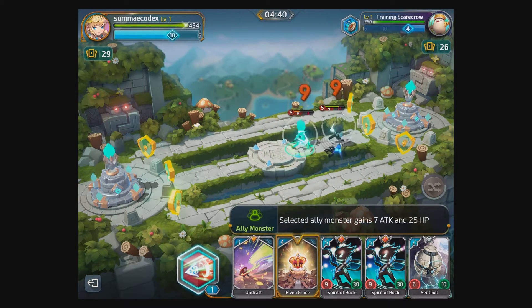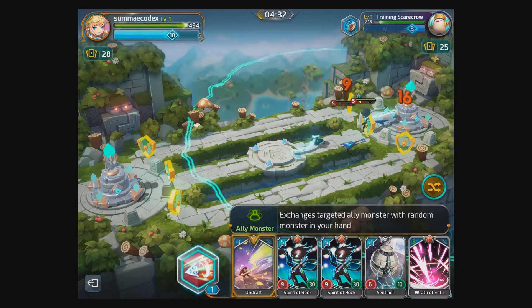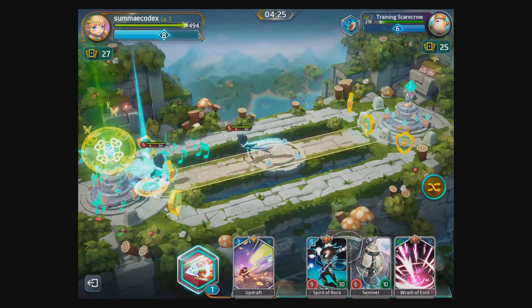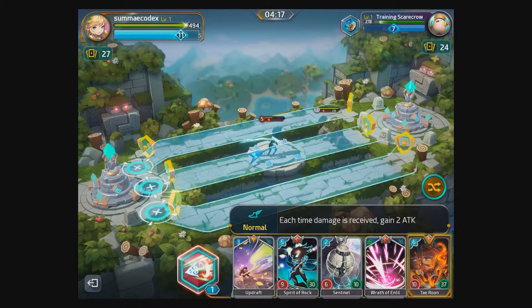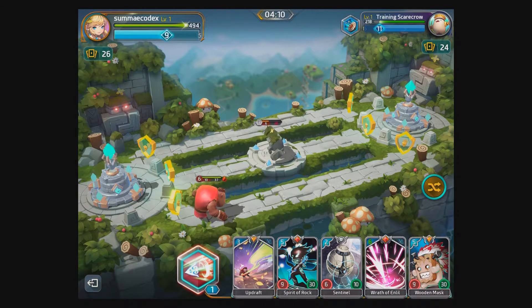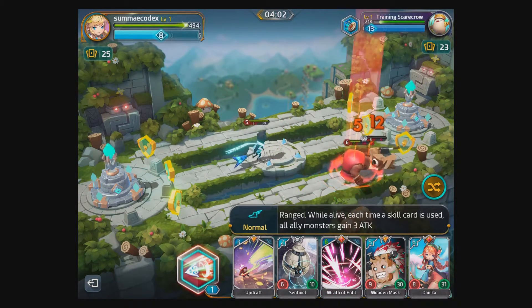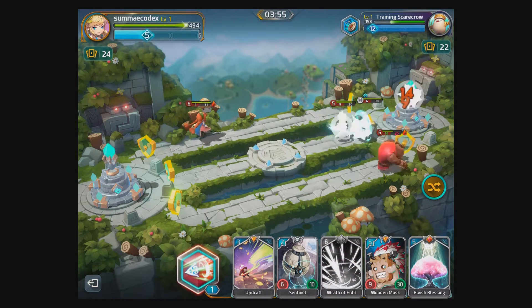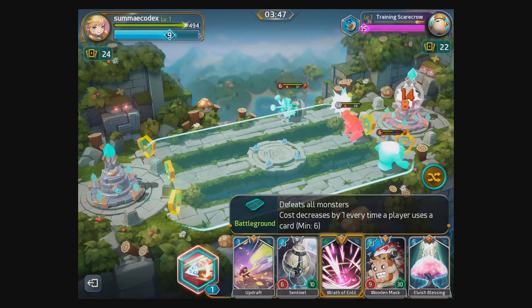What have we got? Can we buff our card? What's Updraft? It exchanges a target allied monster. A golem's coming — let's drop him in. Wow, he's a chunky chap — oh dear, that's not going well. He's gone. You can see this is getting quite complicated with all the different characters and things they can do. Defeating all monsters causes cost to increase by one every time a player uses it — only six times.